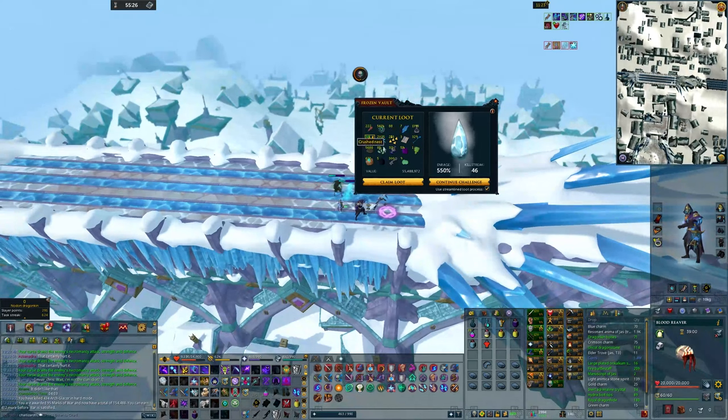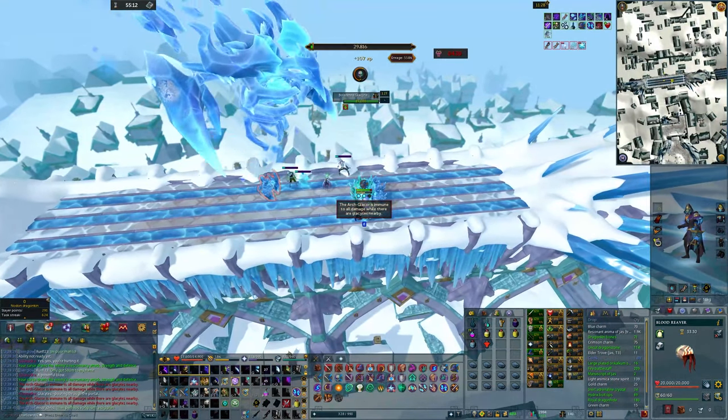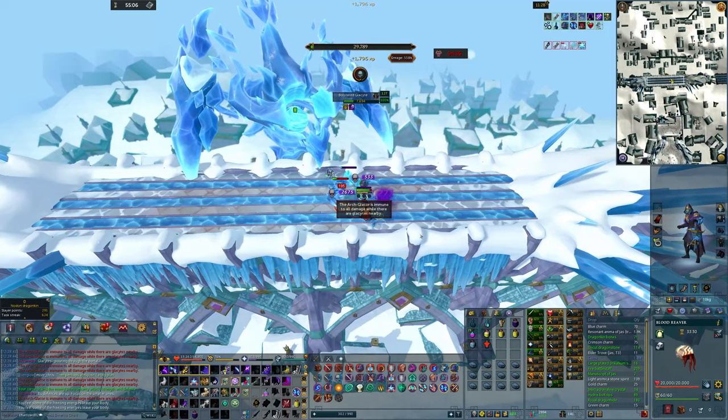And we got an extra three mil there from that kill, which is pretty huge. So our total is up to 55.4 mil. He always does this to me — look at his health. He's underneath the execution threshold but I didn't put it on. Oh, that's my fault.